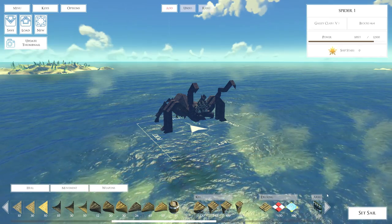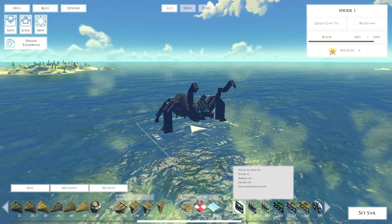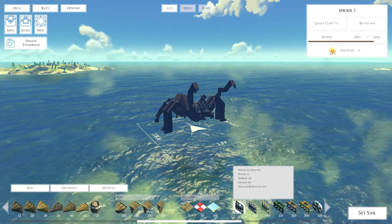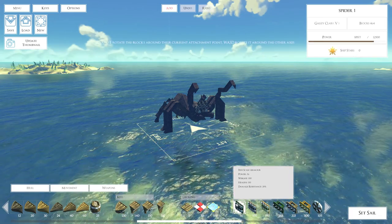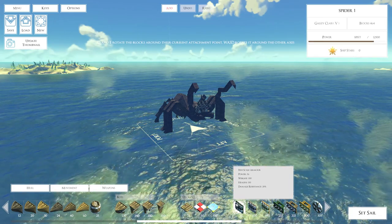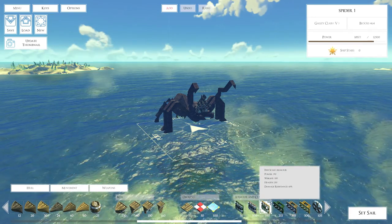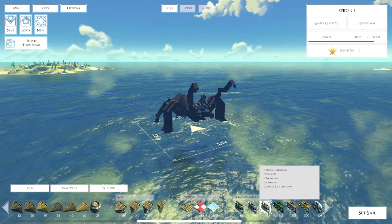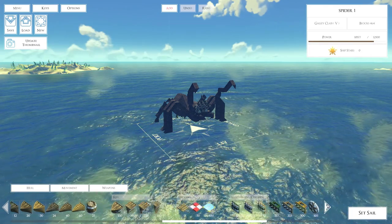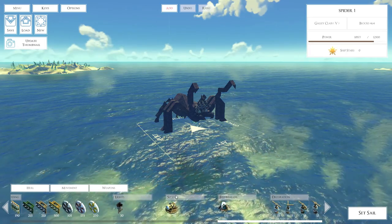Beyond that, there is a new part to the game called damage resistance. If you notice here, we're going to hover over these little fish scale armors. The lowest level of fish scale armor has 150 health and 20 damage resistance, compared to the higher tier which has 250 health and 60 damage resistance. So that's what we're dealing with now — there's a damage resistance mechanic in the game, just something for you guys to understand.